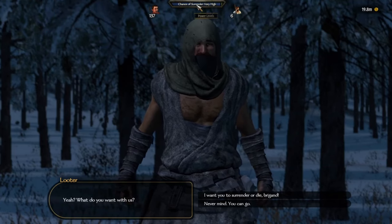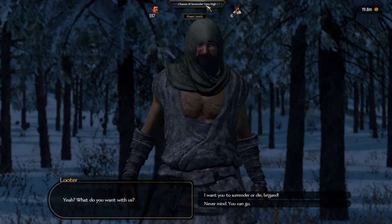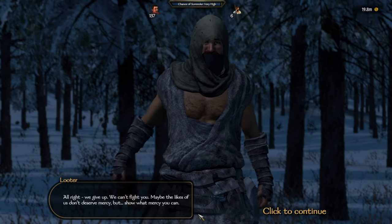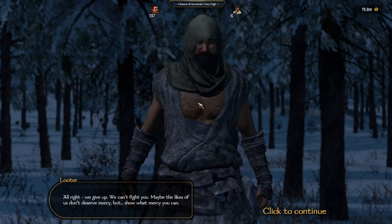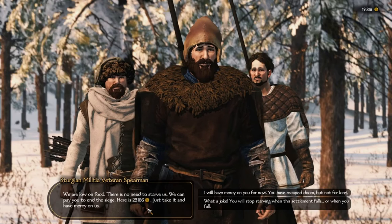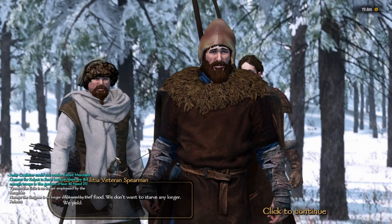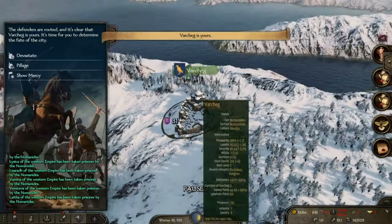Next up is the Surrender Tweaks mod — a small but very cool mod to improve vanilla gameplay. It enhances realism and strategic depth by introducing a surrender mechanic for lord parties and settlements. Enemy parties and settlements now have a chance to surrender, offering a lot of gameplay possibilities. Bandit, caravan, and villager parties may offer to join you or pay for safe passage, and with a very high chance of surrender you can take them outright as prisoners. Settlement surrender likelihood is influenced by food supply, removing that grind of fighting small battles when you have overwhelming odds.